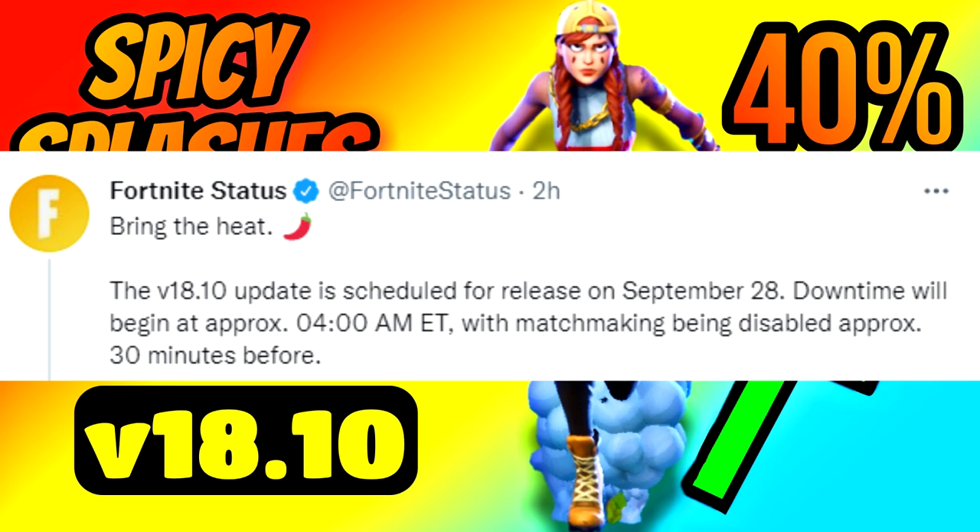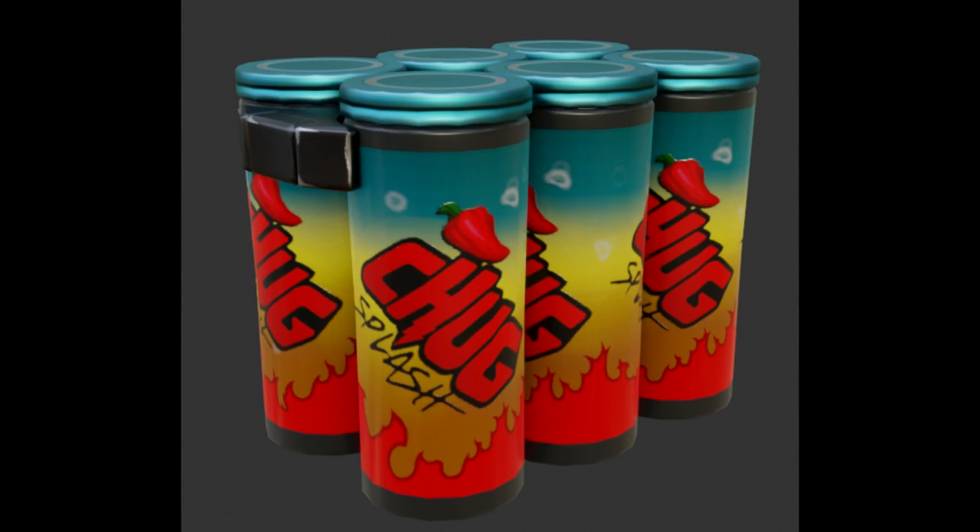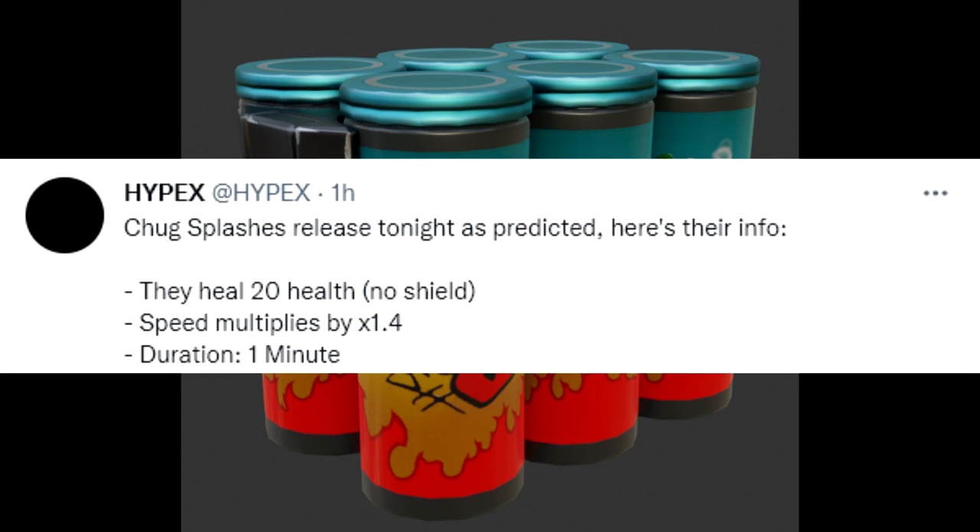We know three things right now. Number one, this teaser 'bring the heat' is for a brand new item — spicy chug splashes are scheduled to release during this update. I don't know if that's their official name, but they have a pepper on them and say 'chug splash.' If you remember, chug splashes would heal shield and health, but these are different. According to dataminer Hypex, they heal 20 health and zero shield — only health, 20 at a time — and they multiply your speed by 1.4, a 40% increase.